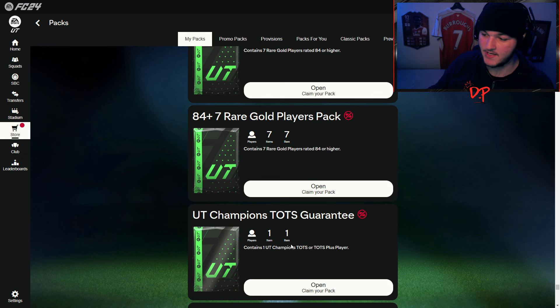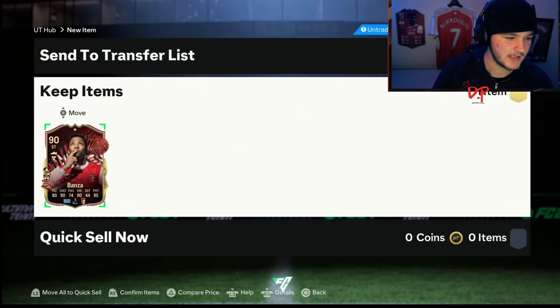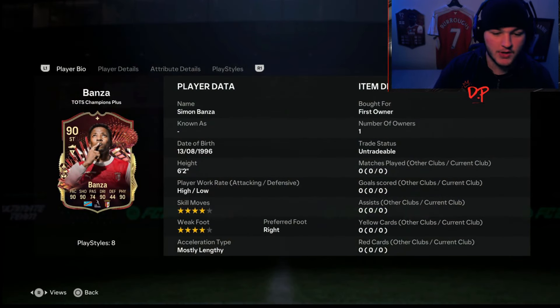We're going to open it and then shut the tab so we can open the game back up and have a surprise on the console. Here we go — let's see what they gave us. Come on, give me something nice... No, we got a Banza. So that's just about right — a Team of the Season player, which is cool, a TOTS Plus player, but yeah, that's one of the worst ones. It comes in a red design which is quite cool though. Let me know what you guys got from your squad battle rewards. It's been your boy Davis, I'll see you guys in the next one.